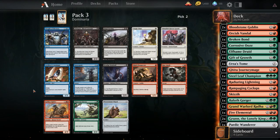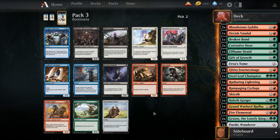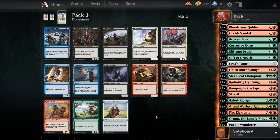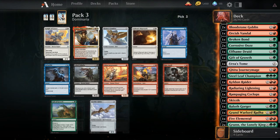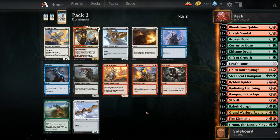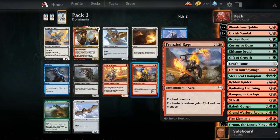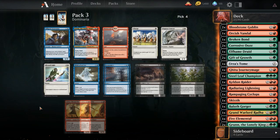Whisper, Llanowar Envoy, Keldinraider - rummage on ETBs, another four-drop though. Run Amok - plus three plus three and trample until end of turn, that can win a game. I don't want anything in this pack, so I guess I'll take the Keldinraider because it's playable - definitely more playable than the Cyclops. Third pick Knight of Grace - not taking it, but wow. Gift of Growth is probably the pick. We got Frenzied Rage, which is good, but there's so much enchantment removal in this format - people main deck it because of Sagas and equipment. So we're taking Gift of Growth.